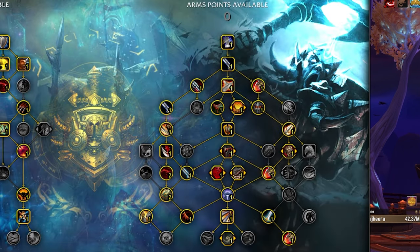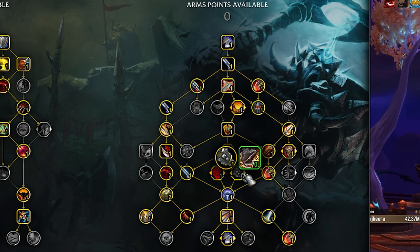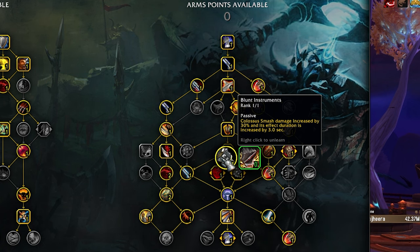My single target build would be for when I'm only going to be hitting one target — like if I'm chasing around a Lock or a Mage. I don't mind Exhilarating Blows there, but we could probably put Fueled by Violence there too in every single build. I'm not playing Warbreaker — I'm playing Blunt Instruments. One of the nice things about that is if a Mage goes to blink and your Warbreaker just whiffs, Blunt Instruments makes it so it's an ability that has to make contact. If he blinks away it's out of range and won't go off. So you basically can't miss your Colossus Smash.